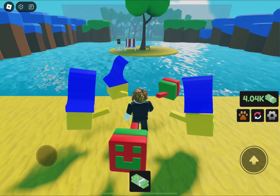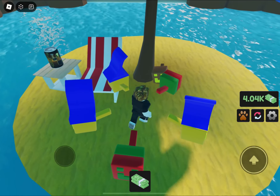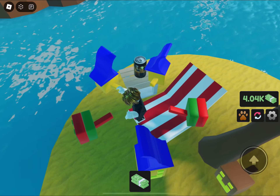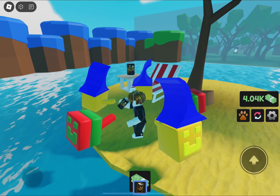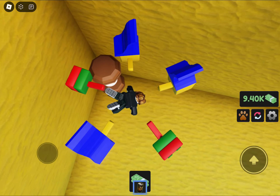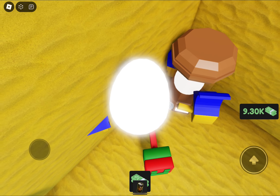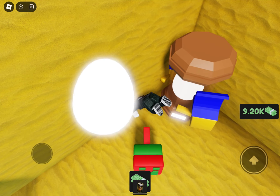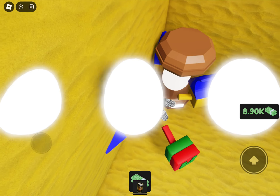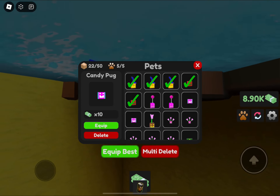Me and my brother also made sure you had other things to do in Pug Simulator other than just hatch eggs and buy areas. As you can see my alt account is drinking Bloxy Cola by the beach. We also made sure to hide secrets like the coconut egg, where you literally just hatch a coconut. You can also get a big coconut pug — bigs are the equivalent of huge pets in Pet Simulator.